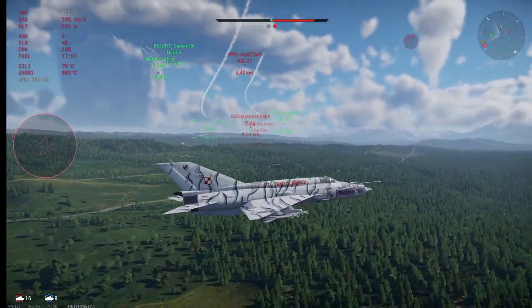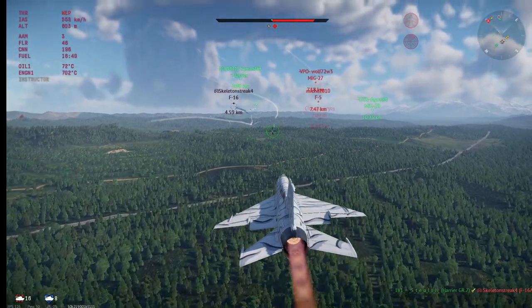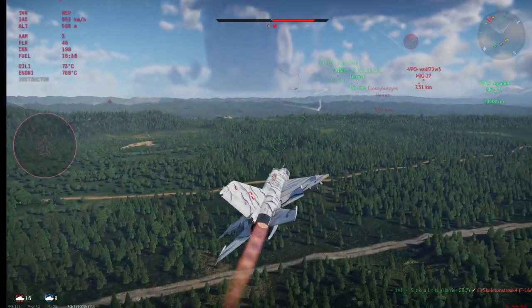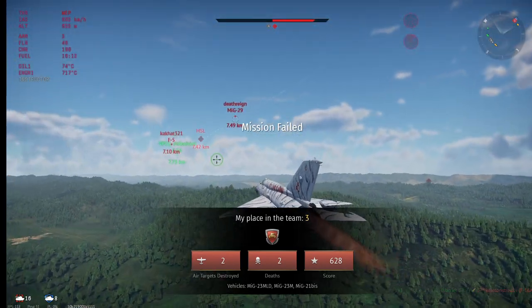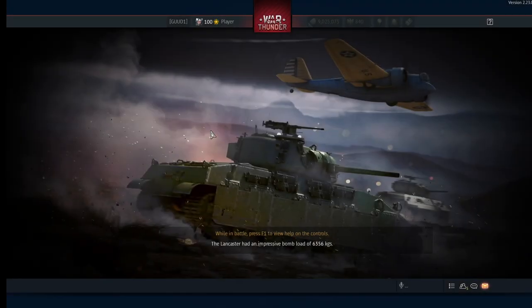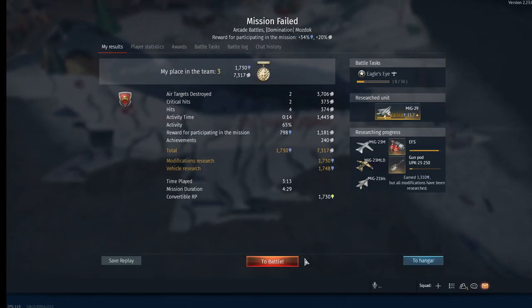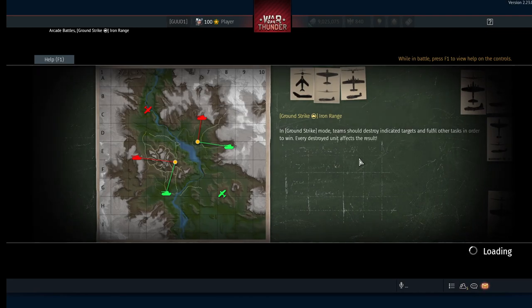The enemy resets - heading back to his side of the map to respawn missiles and other depleted loadout. We got taken out by the GR7 Harrier. As you can see I was using the free look key a lot throughout the match, also positioning where my R60 missile launch arc will be - it takes a short arcing path in.